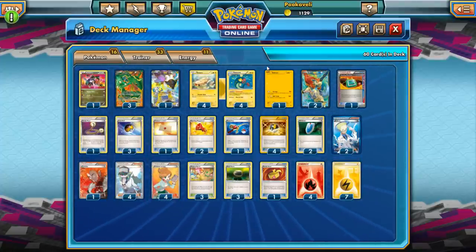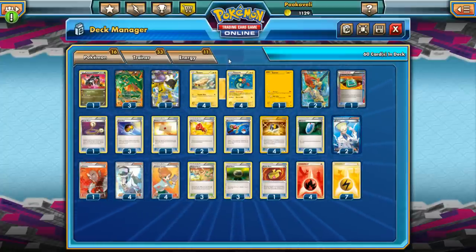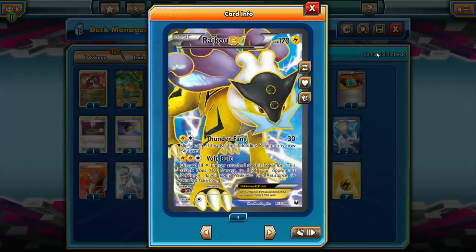That's the basic strategy. It's not a very complicated concept, but it is a very effective one. You just have to get a lot of Eelektriks in play. Once you do, you're going to be doing tons of damage. We have some other role players in the deck as well. First one's going to be Raikou EX. It has two attacks — Thunder Fang does 30 and then you flip for Paralysis. Probably not the attack you're going to use very often, but it can be useful against Seismitoad EX to paralyze it and prevent it from using Quaking Punch, which is a concern since Quaking Punch can shut this deck down pretty hard.